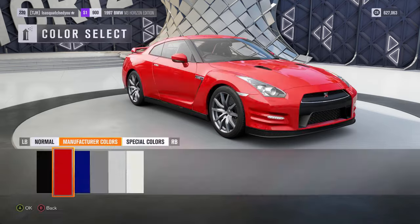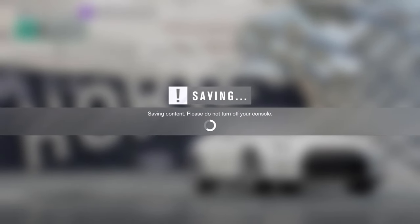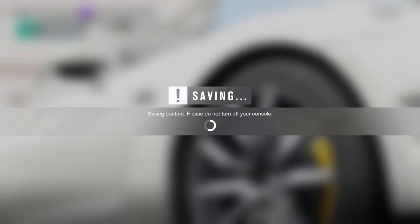Picking our color - nobody cares about the color, we're doing white. Buy the car, $105,000, here we go.